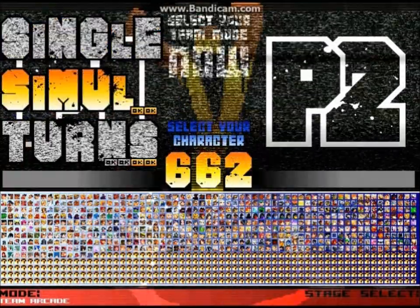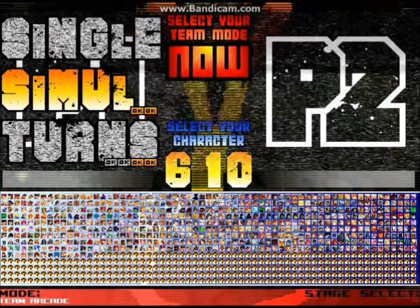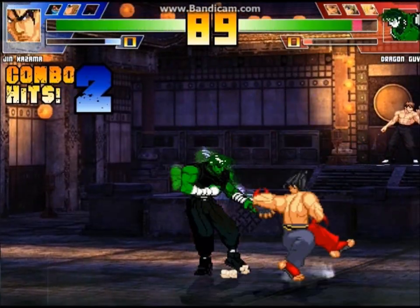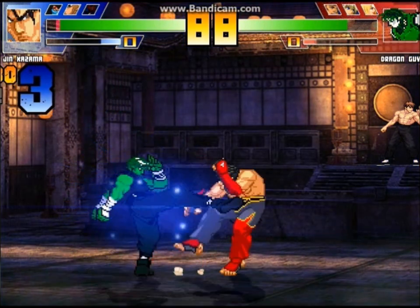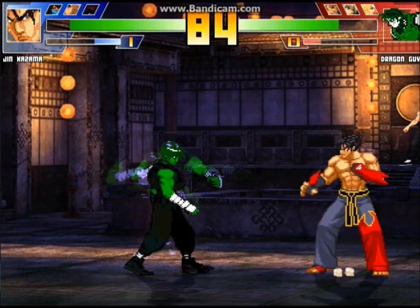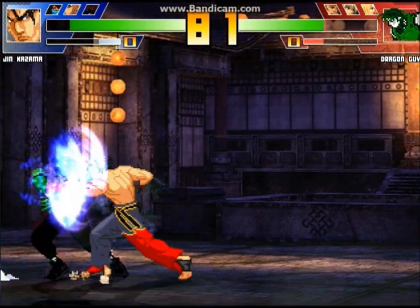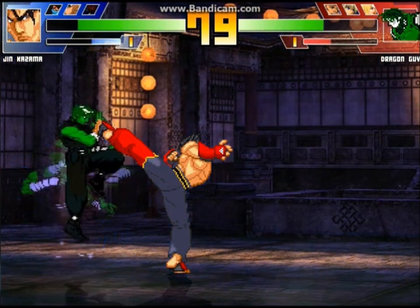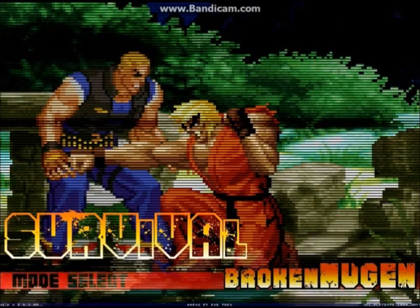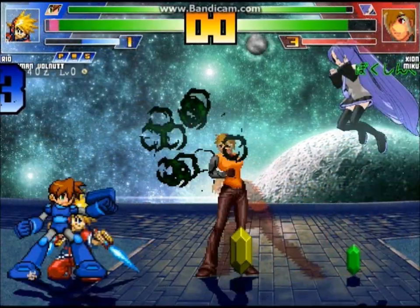In team mode or team arcade, either side can use a team. Single is identical to not having a team. Simulus gives that side a computer-controlled partner who fights simultaneously. Turns uses different characters with each round of play, varying from a set number of two to four characters in a row. Team co-op is similar to simulus except both human players fight on the same side at the same time — this is the mode I find myself playing the most, since I like using more than one character.